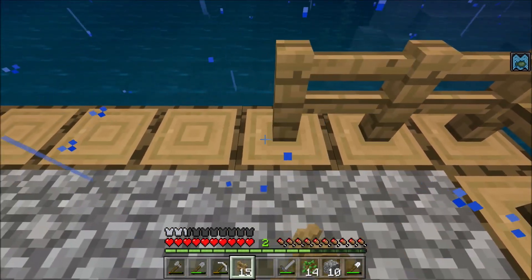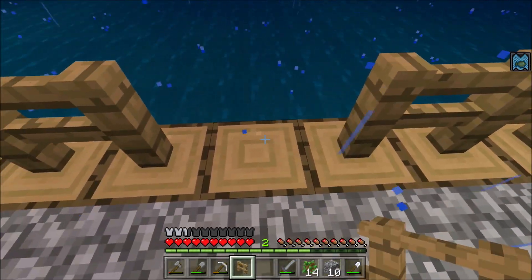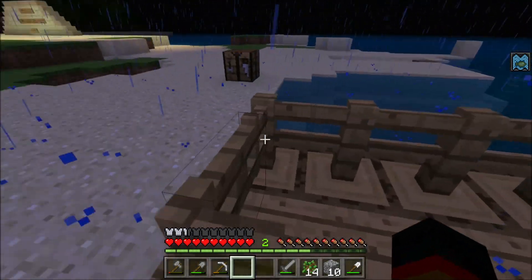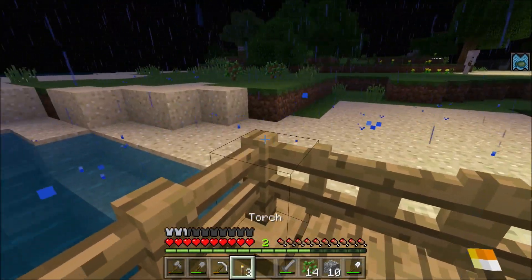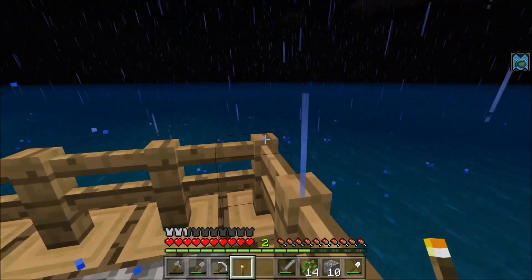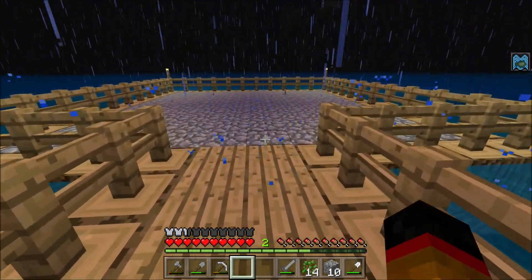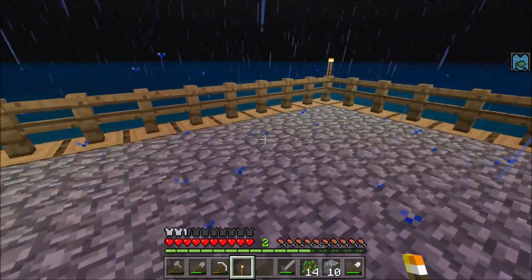I'm getting kind of tired of running back and forth, so hopefully this finishes it off — and yes, that was just enough. We've got our fence gate right over here — boom boom, a double fence gate that'll give us easy access. We'll put a torch down here and here to light it up a little bit, and with our remaining torches we'll light up this area here and this spot — it's a little dim so I'll hit it with a torch.